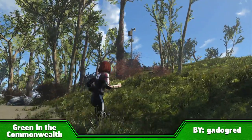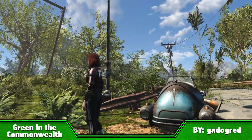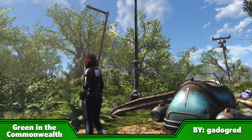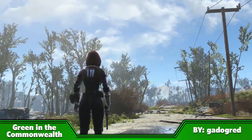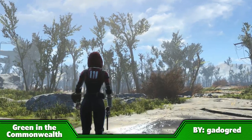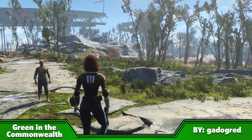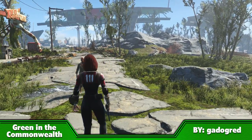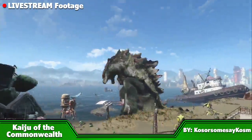Green in the Commonwealth is perhaps my favourite mod we've looked at. It completely overhauls the in-game world, adding lush flora as far as the eye can see — well, as far as the view distance goes. If you're tired of the same old brown Commonwealth, with this mod you're now able to wander through a world more akin to Skyrim than a post-apocalyptic wasteland. My god, this mod is incredible.